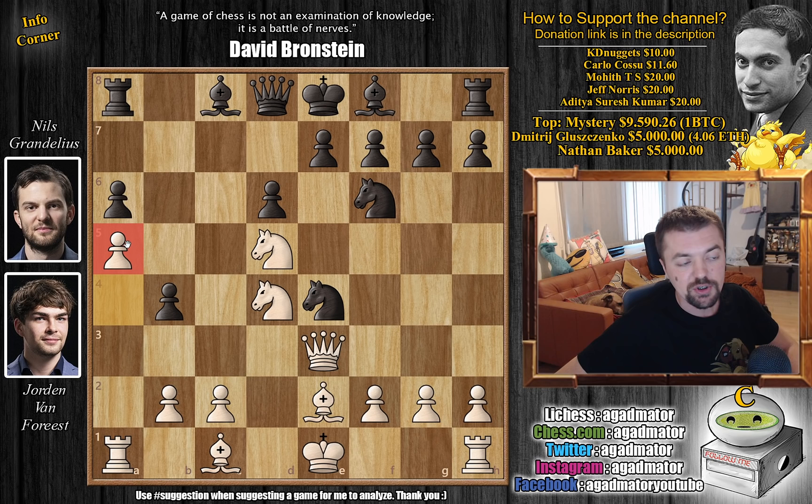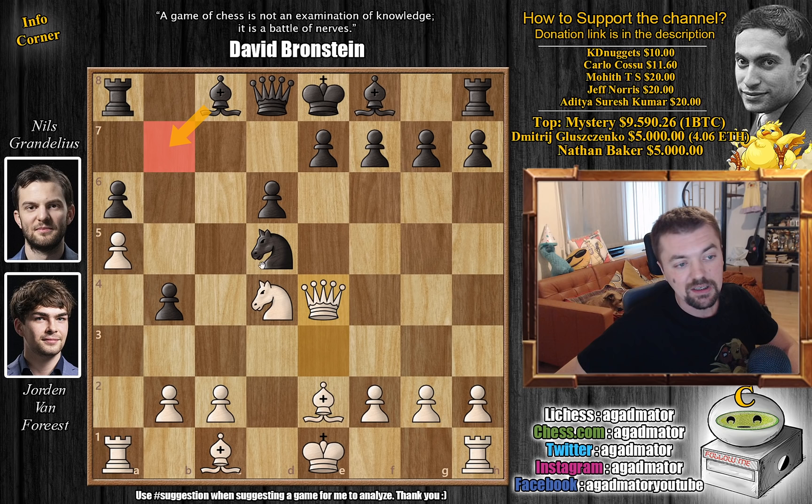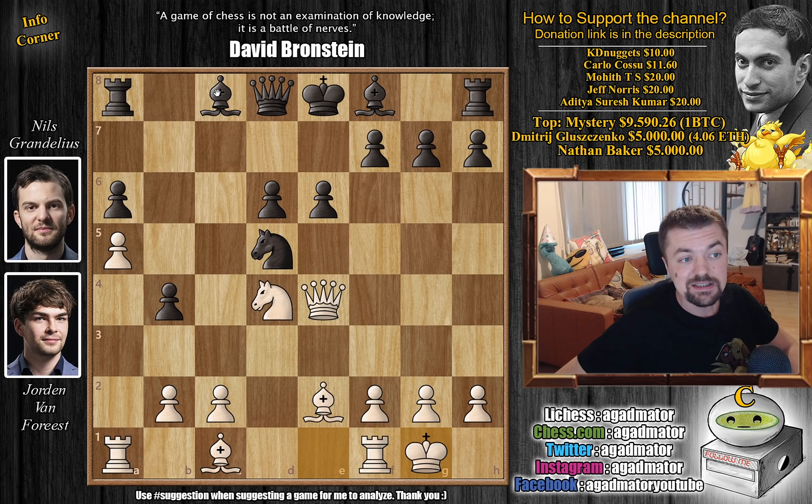Very nice preparation by Van Forrest going after the b6 square — he wants to get the knight over there. Grandelius eliminates it. We have knight captures on d5, queen captures on e4. Now bishop to b7 could be played but you don't really gain anything — you're not threatening any discoveries and the bishop will be undefended on b7. So first defending the knight with e6, and now Van Forrest castles.